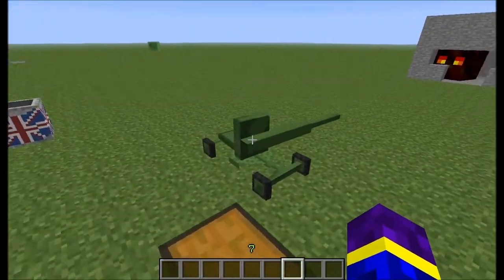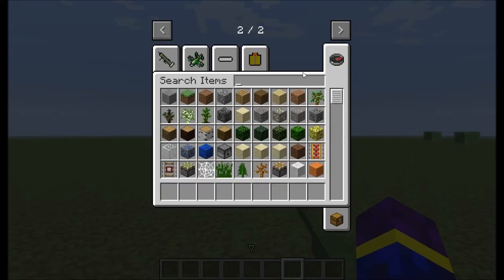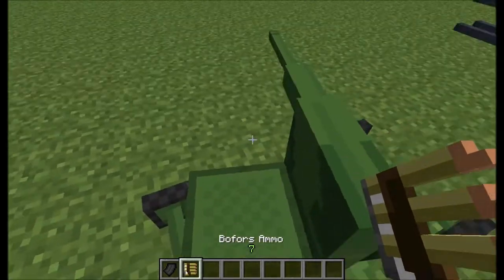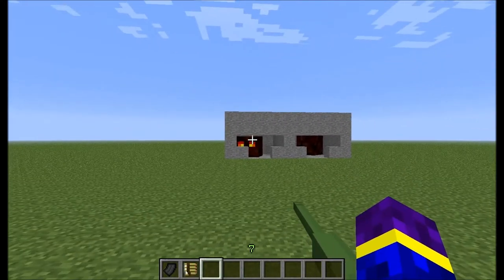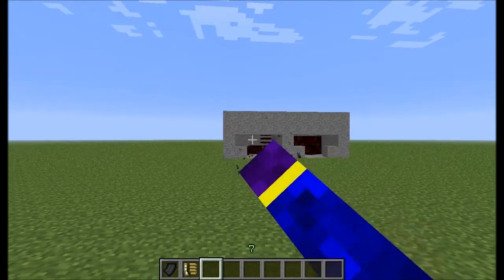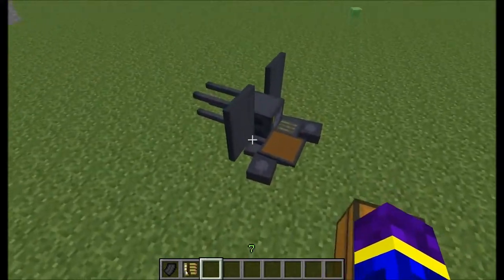If you got your ammo, you step in and you will shoot. The ammo goes in automatically, and left click shoots. It's pretty hard to aim, but as you can see, one-hit kill on a magnet cube — so that's pretty strong.